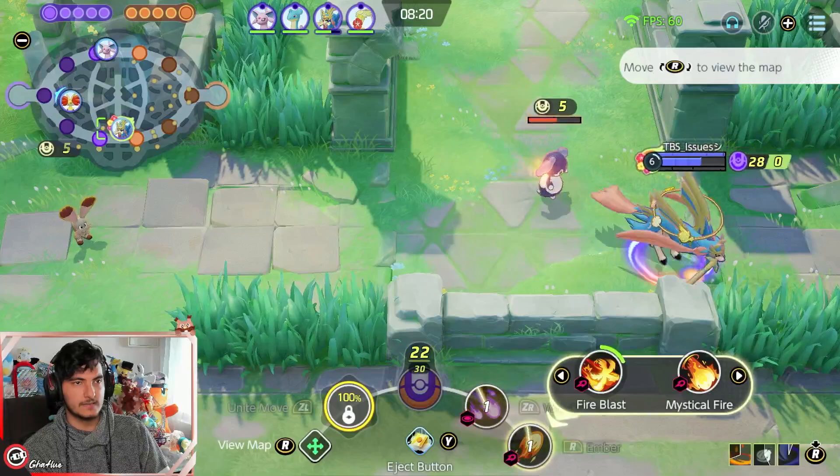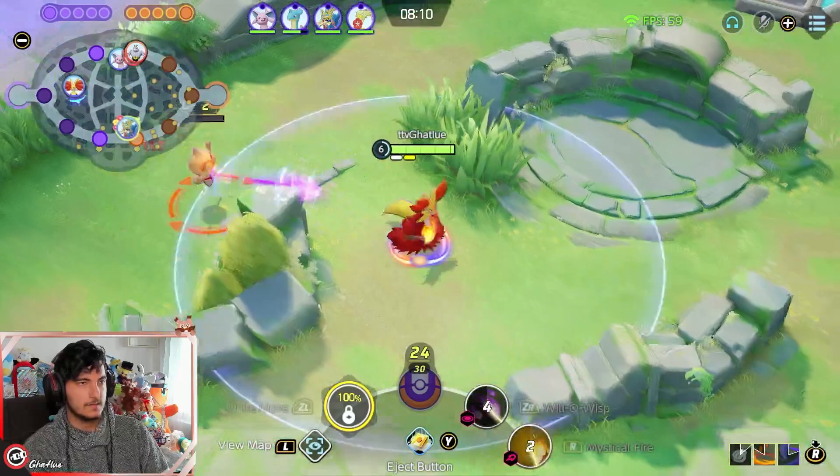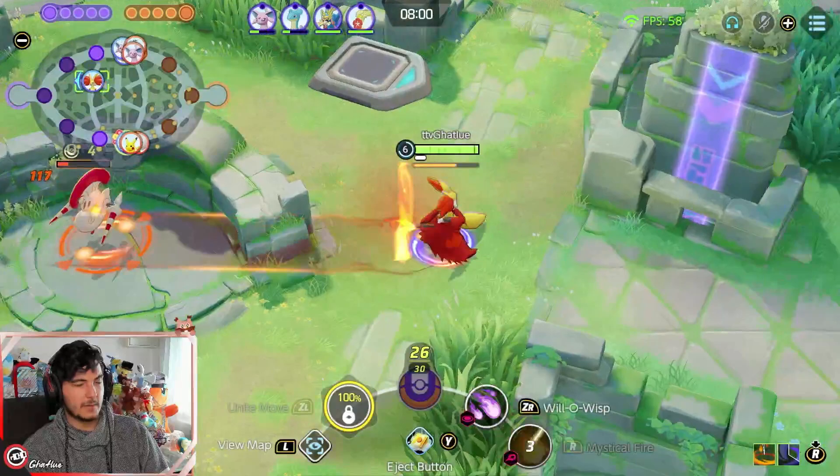You take one creep at a time. For example, this Altaria is going to spawn at 7:20 if you take it at 8:20. So now I'm going to take the jungle fast and then have a triple rotation for the bot lane objective.